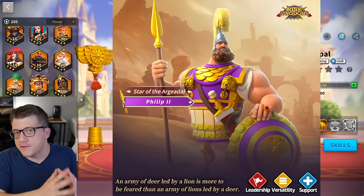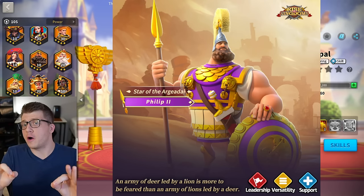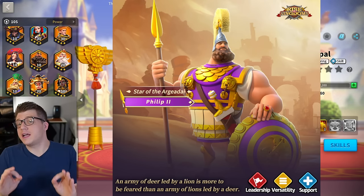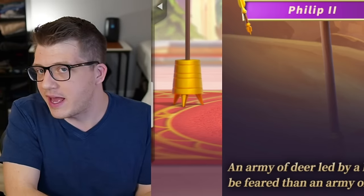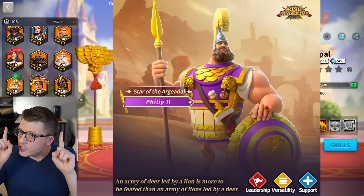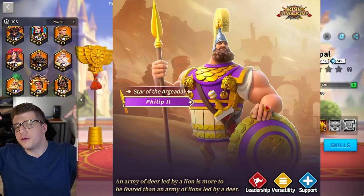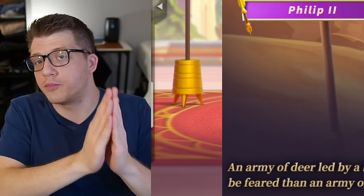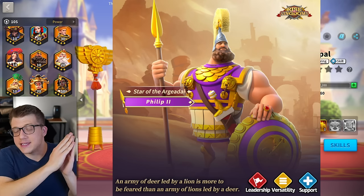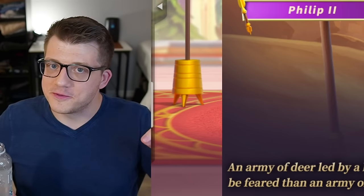Yesterday I released a video showing off some pre-release test results for Philip, and by far the biggest piece of feedback I got was: why didn't you run him as primary? Some of you also suggested I should run him with Ashrapanapal, so today we're going to do both of those things, and we're also going to run him with Ragnar Prime to see if it makes more sense to run Philip as a primary or as a secondary here in Rise of Kingdoms.